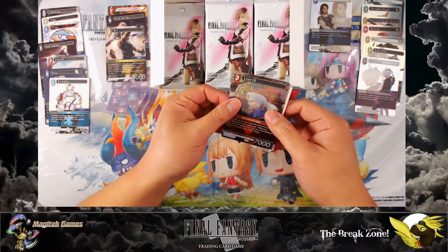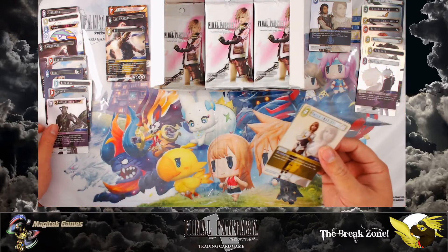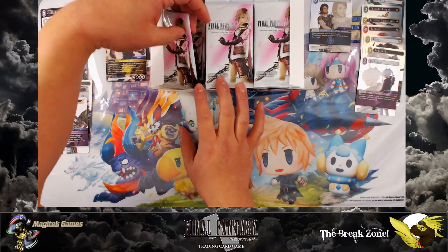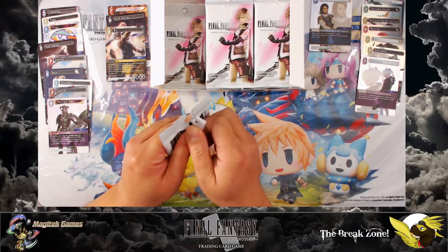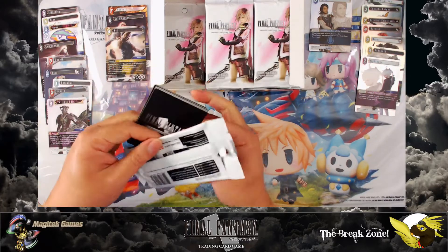Foil Luneth — that's good. And Twilight Odin — not bad, not bad. I mean it would be like a double legendary pack or something. But you know what, a foil Warrior of Light — not bad. These packs are just too sturdy, but yeah, keep it that way. That's not a complaint, that's just kind of a first world problem.